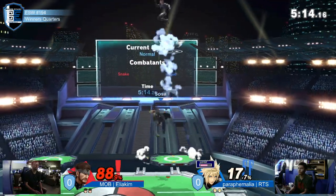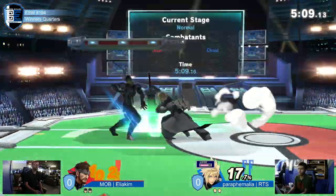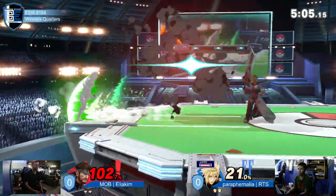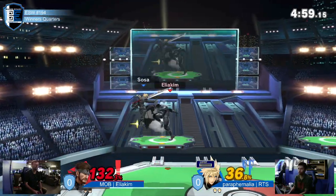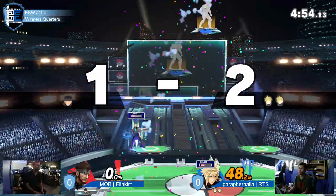Up tilts — no punish there on the up tilt out of shield. That was your prime time to do it. Misses the fair. RTS is potentially holding this stock in their hands right now with the forward. Does get the conversion and tries to get the chase — that was so good. But unfortunately, Lion King was just out of range. And there it is.